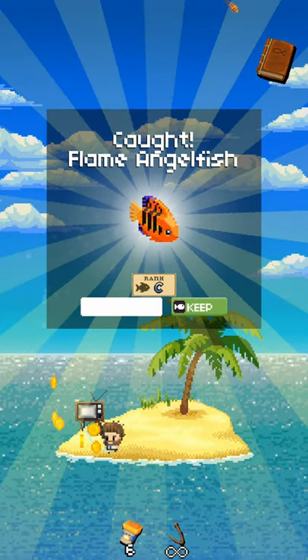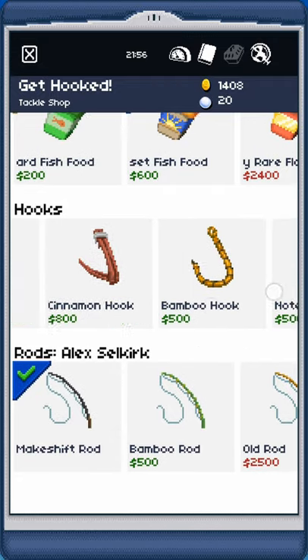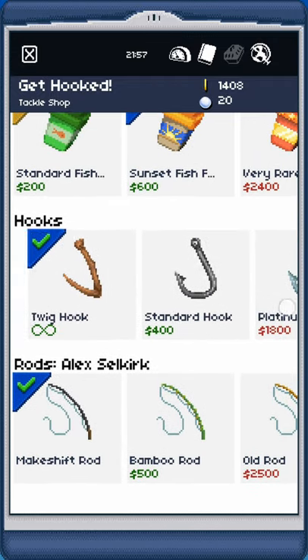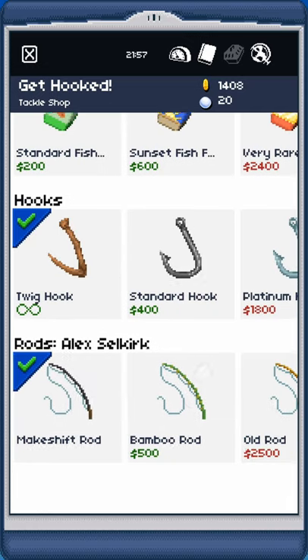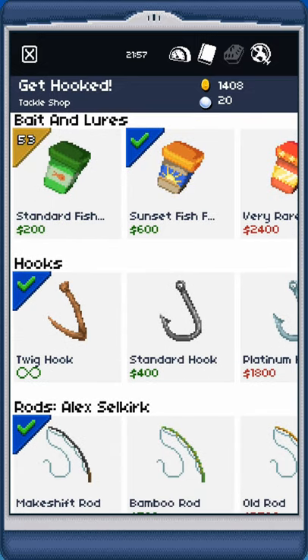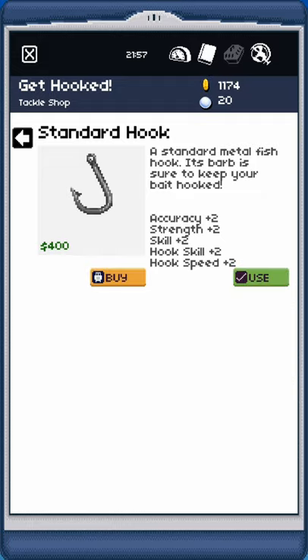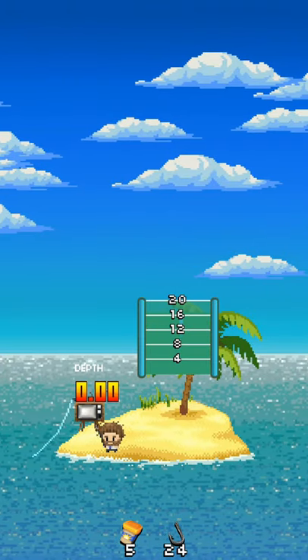We can sell these fish, and with the gold we get we can buy new equipment — such as a new hook. There are plenty of hooks to buy, and some get really, really expensive. Or we can buy a new fishing rod. I don't want to buy a new rod right now because this one can throw out to at minimum 20 meters, and one of the fish we're trying to catch can only be caught between 14 and 20 meters. But I do want to buy one of these new hooks — it's only going to cost 400 in-game dollars. We can use them for 25 throws.